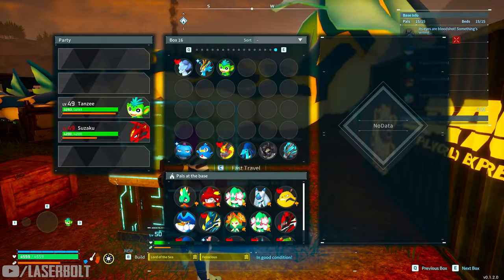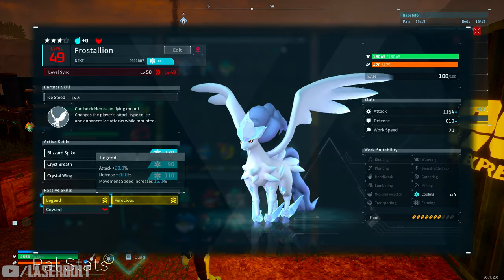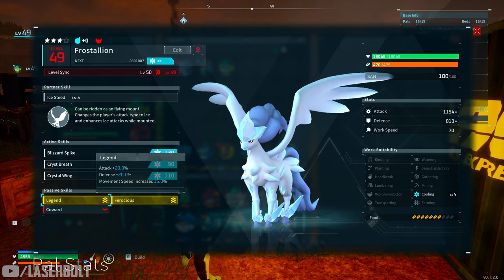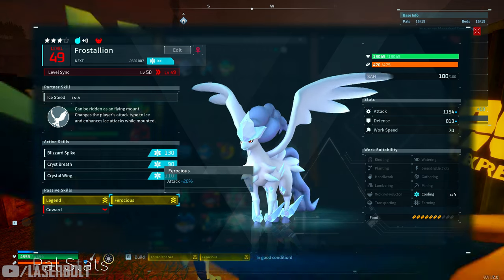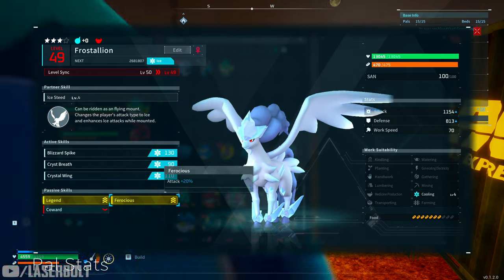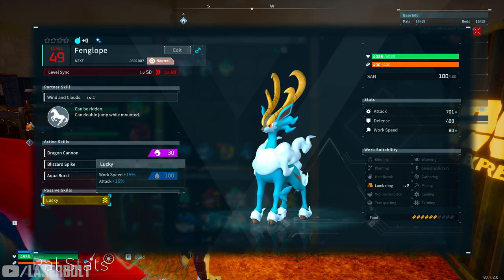This next section is about making OP characters and boosting attack exponentially. The first skill is Legend — you can only get this from legendary creatures. There aren't many in the game, so you'll want to farm it over and over to pass it down to other characters. It increases attack by 20%, defense by 20%, and movement speed. Next is Ferocious, which increases attack by 20%. If you're not able to get Legend, Ferocious is a second viable option — it's a little harder to get but does both attack and defense.